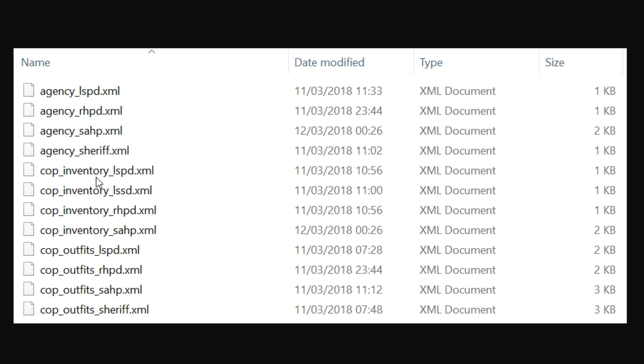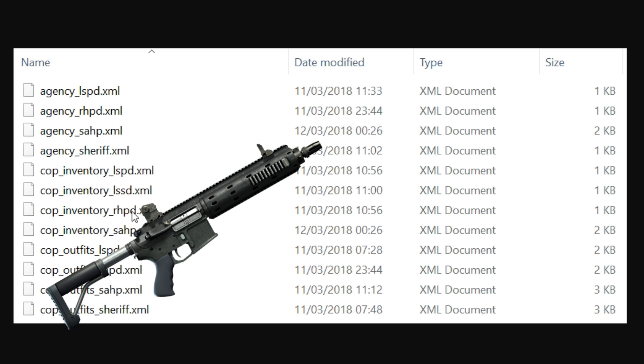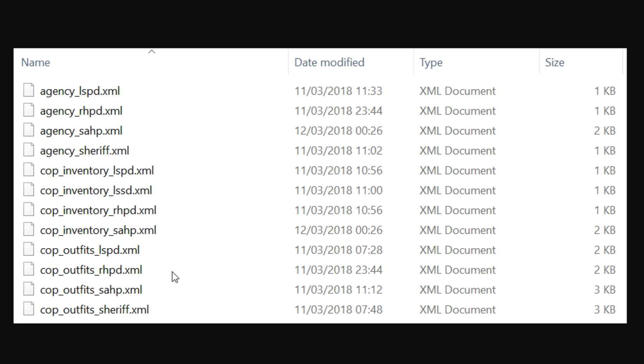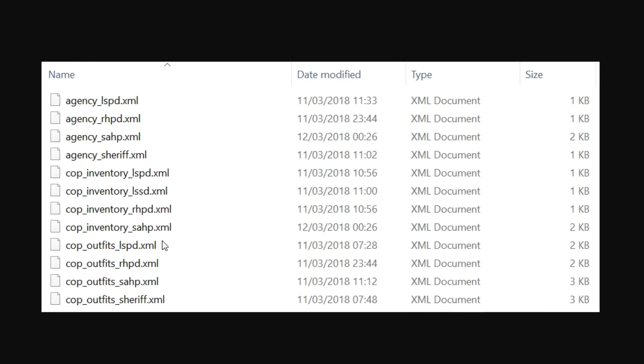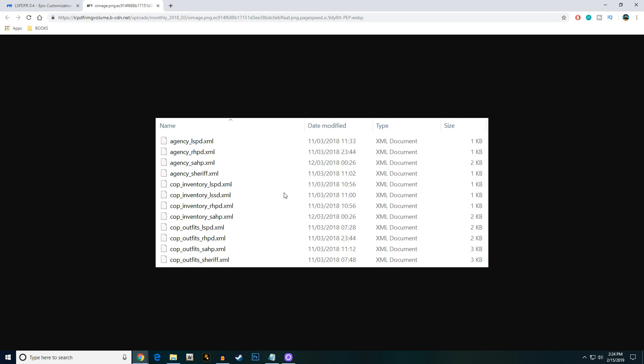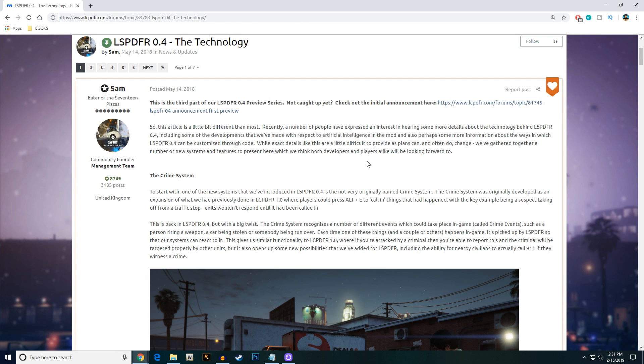The cop inventory system lets you go in and create a new inventory list for your police officers — you can deck them out with carbine rifles or any other weapons you choose. The cop outfits section lets you add different patches to uniforms and customize their appearance. It's going to be pretty epic.